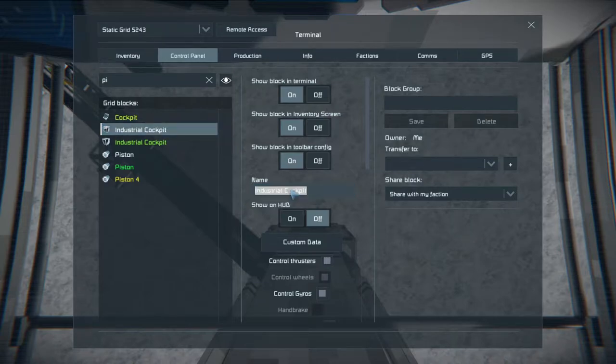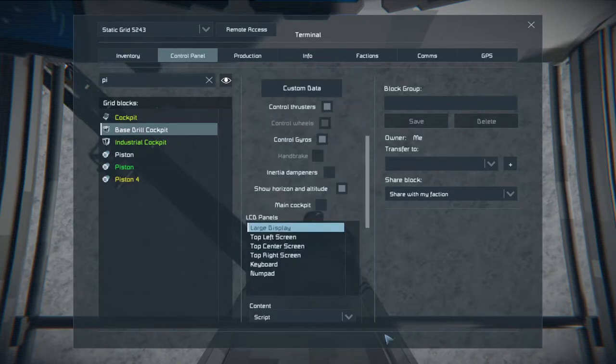To change the naming, you can place labels like base, drill, cockpit - straight away we know that's the base drill. That's all we need to do when it comes to that. The next thing we need to do is work out what piston does what.